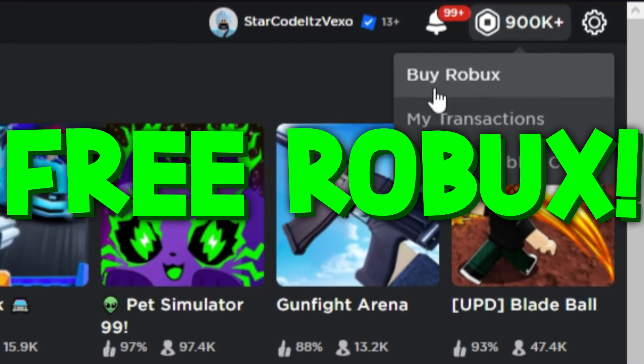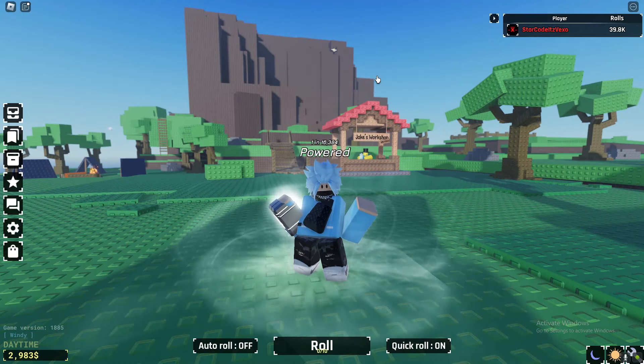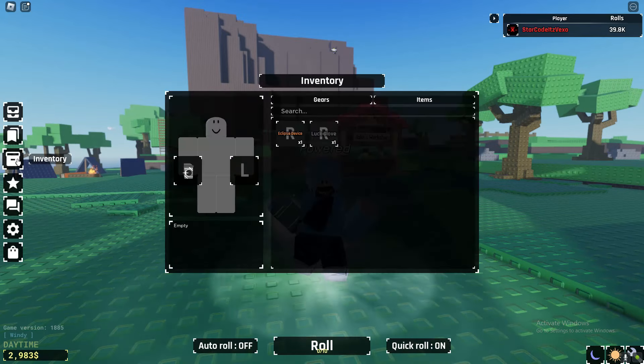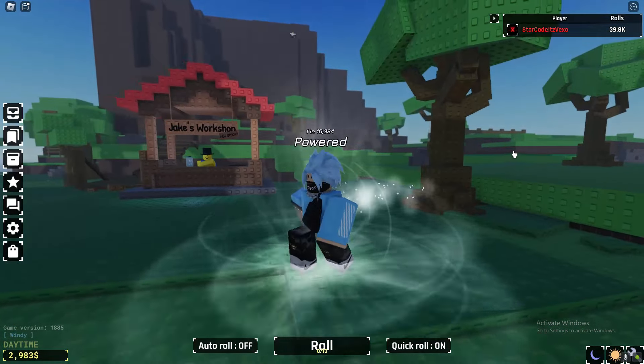Welcome everybody. In today's video I will be showing you guys how to go ahead and use rainy bottles, icicles, as well as a ton of other items in Souls RNG. So if you've been playing Souls RNG, you might have actually picked up one of these rainy bottles, icicles, or wind essence.